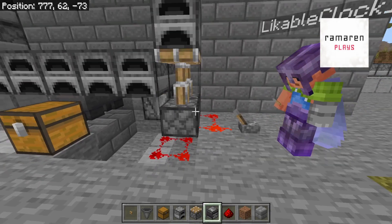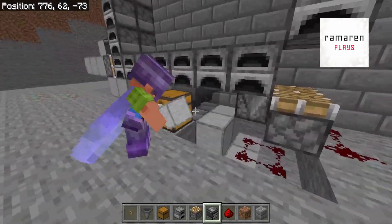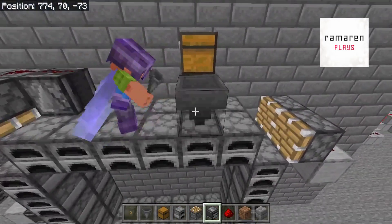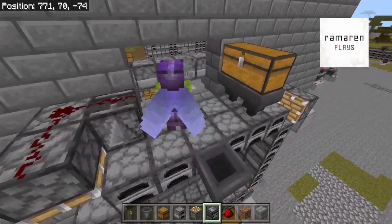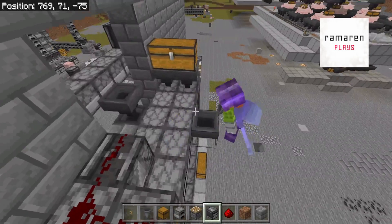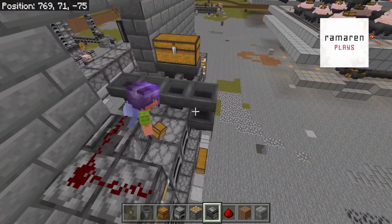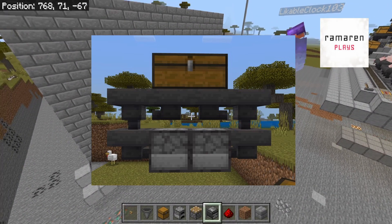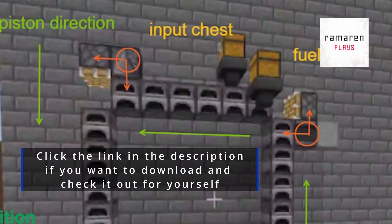We found that we needed a lever instead of a button as the stopping mechanism. Now we can finish off our double input chest with two hoppers going straight down into the furnaces, one on each row. On the side, connect two hoppers facing into those furnaces. The fuel hoppers need to be arranged a little differently because they need to go into the side of the furnace. For a double row module, half of the chest goes to the left and the other half to the right, then straight down into the side of the furnaces.